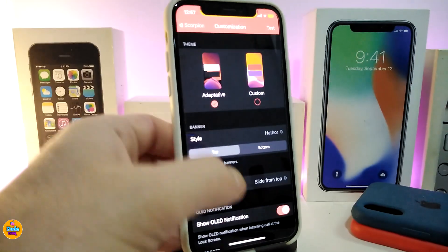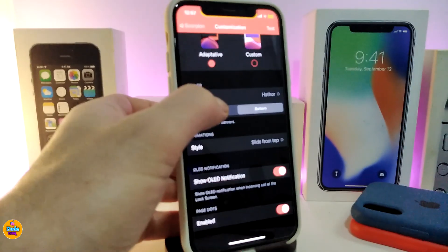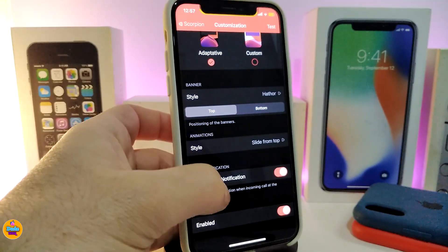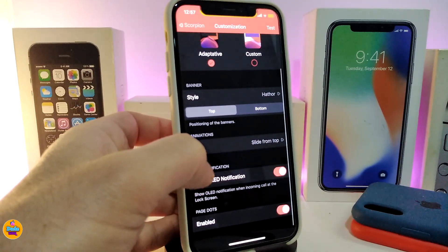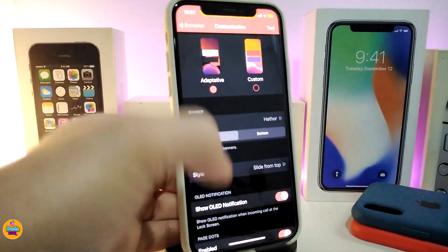There's also a section where you can choose whether the notification appears from the top or from the bottom when you receive a call. You can also choose the animation: slide from the top, slide from the bottom, slide from the left, slide from the right, or expand. In my opinion, slide from the top is going to be really beautiful.